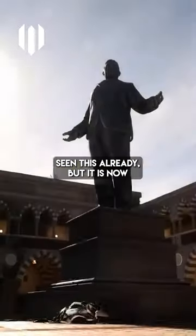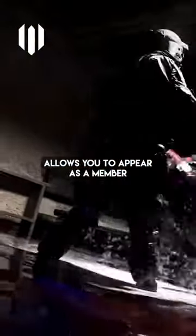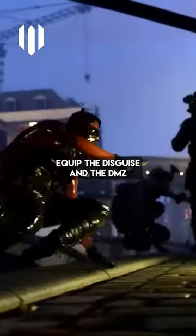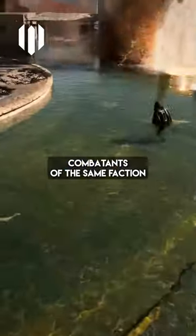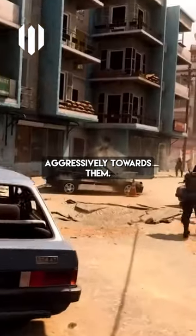The Disguise Field Upgrade. Some of you might have seen this already, but it is now official. Built for pure stealth engagements, this field upgrade allows you to appear as a member of a DMZ Combatant AI faction. Equip the Disguise and the DMZ Combatants of the same faction will not attack you unless you blow your cover and act aggressively towards them.